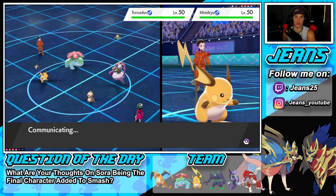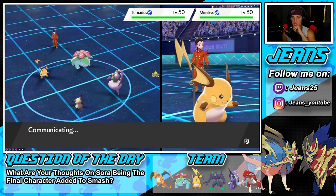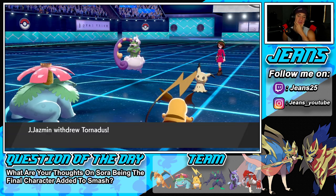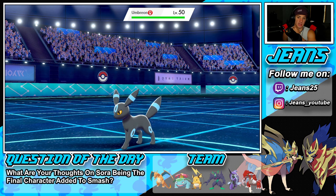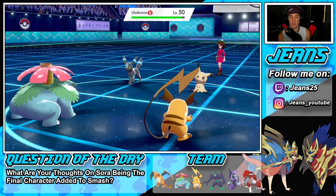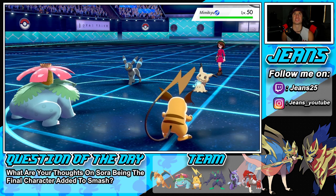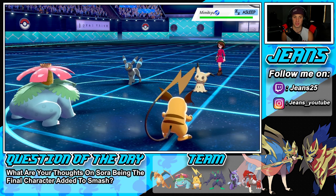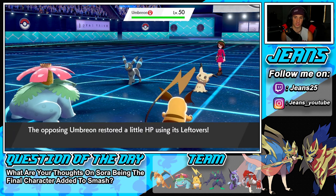If I can get off on Raichu I might hard swap. I really don't want to give up weather control - if I do that's his way into this battle. He's going into Tornadus and then swapping to Umbreon. I'm 100% cool with that. Sleep Powder is going to poke through and we'll put Mimikyu to sleep. This Venusaur combo with Sleep Powder and Wide Lens is so nasty, so good.